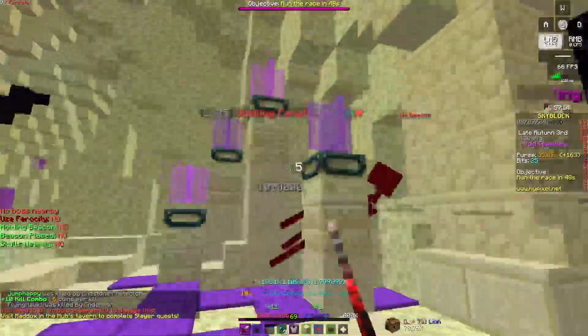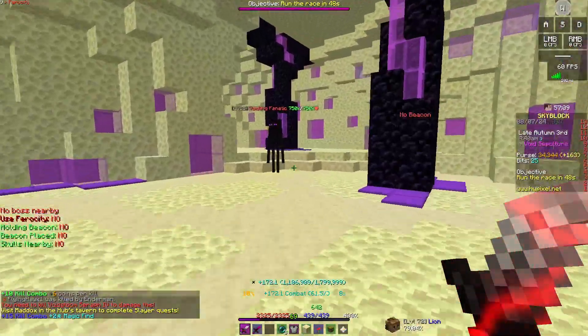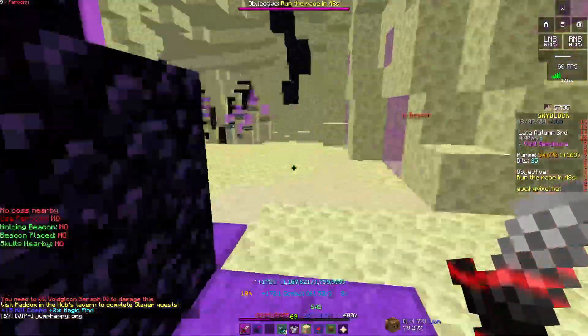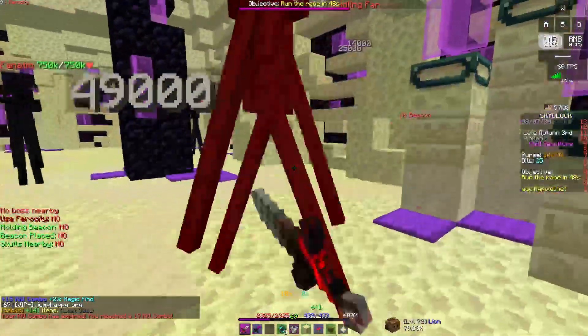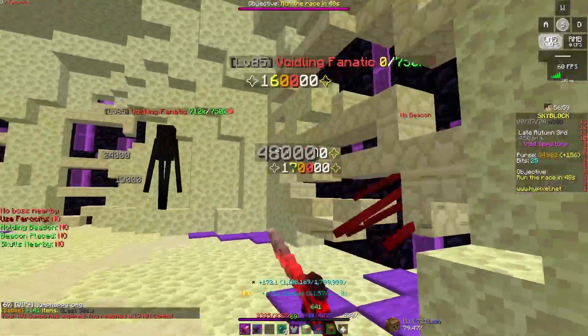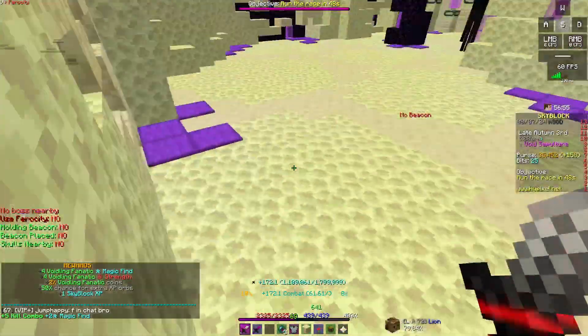You could make like 50k every 30 minutes, which could get you toward a 10-star Necron with Legion 5, G6, and Prop 6. You won't quite get Prop 7 though — that's about 25k more — but it'll just take a bit more time.